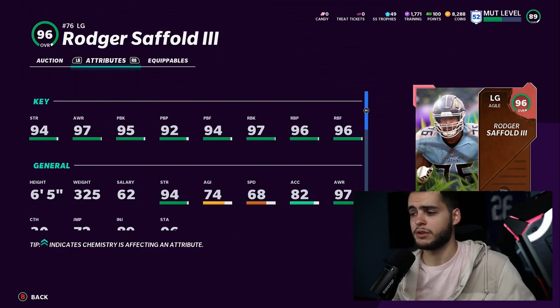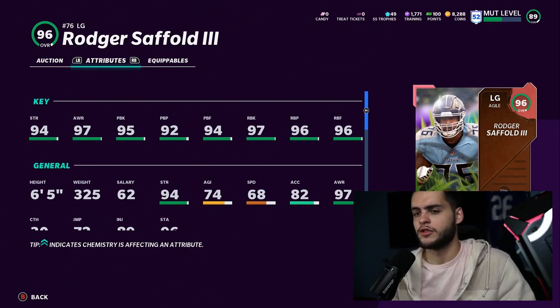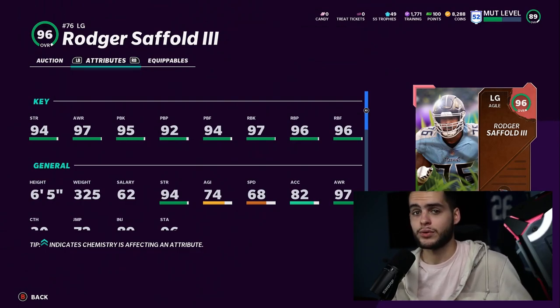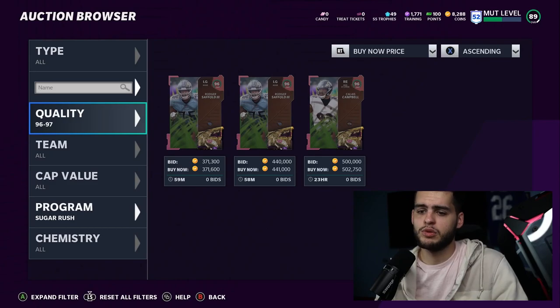Roger Saffold at left guard — great run blocker, decent to good pass blocker. Power him up and you're going to be pretty much maxed out at 99s in run blocking and in the mid-90s for pass blocking. You really can't go wrong with a Roger Saffold card for the most part — he's going to be good.